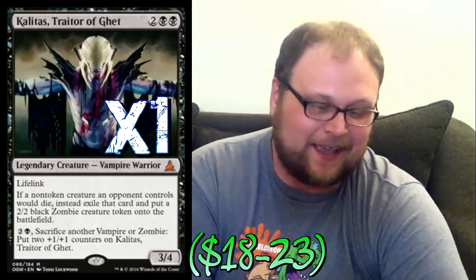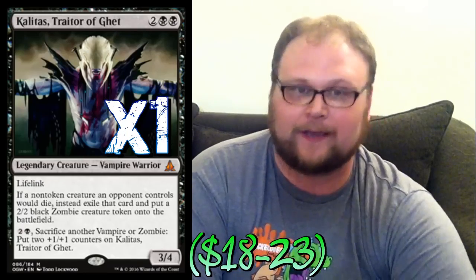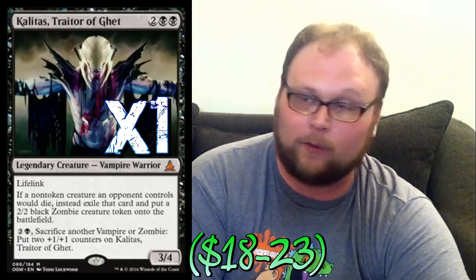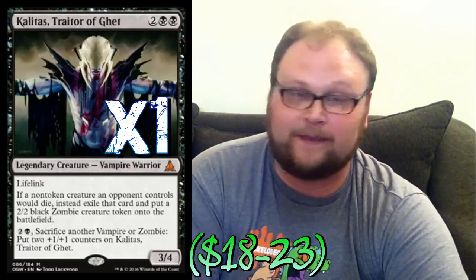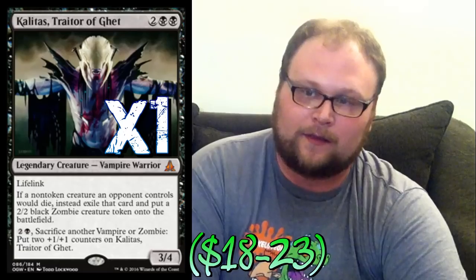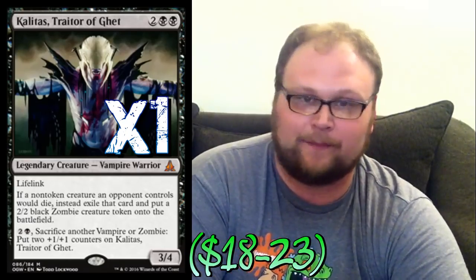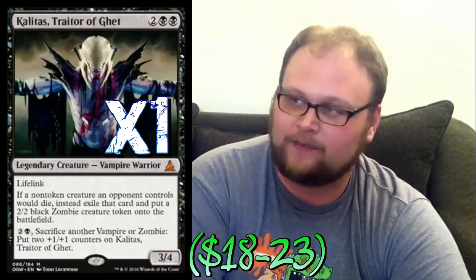One copy of Kalitas in the deck - this is Esper Threats, we're just playing some of the best cards in the entire format. Kalitas is good with a lot of our removal: their creatures will die in combat, getting us Zombies we can swing with or make him bigger. The lifelink is really important too - playing him on turn four against heavy creature decks gives us a blocker that nets us three life, and he can get bigger and bigger as the game goes on.